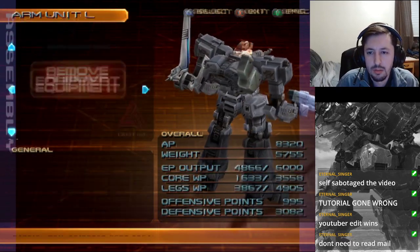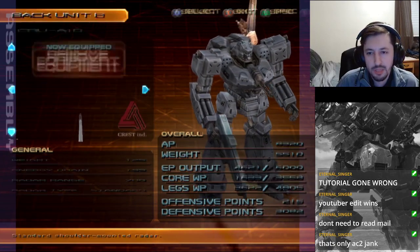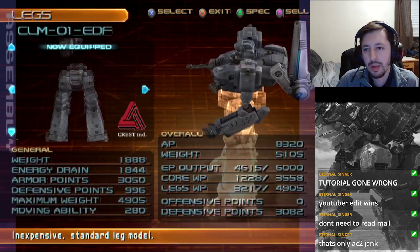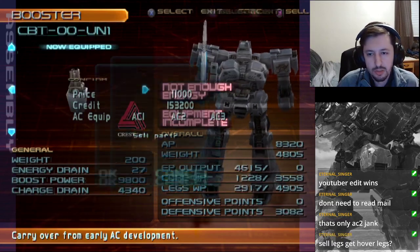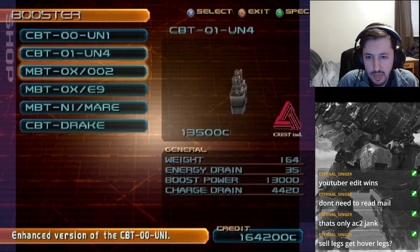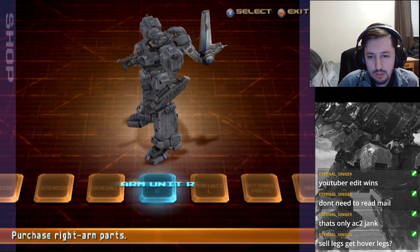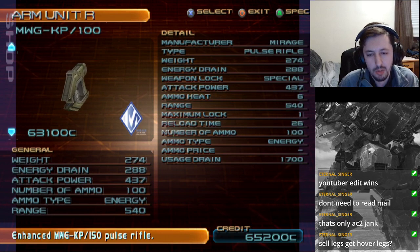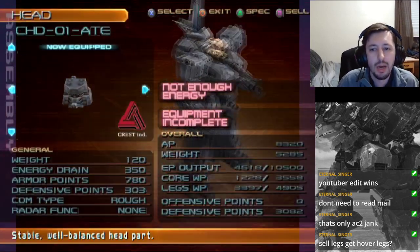Sell the legs we just got since we don't need them, and there are also some more legs — sell the missile and the rifle. Let's also sell our current generator and our booster, since you can buy anything back for the exact same price. Now I want this booster, I want the RAZ generator — the RAZ is great — and for the right arm weapon I want a laser rifle, because laser rifles don't consume ammo. The ammo cost is free; that's just how laser rifles work.